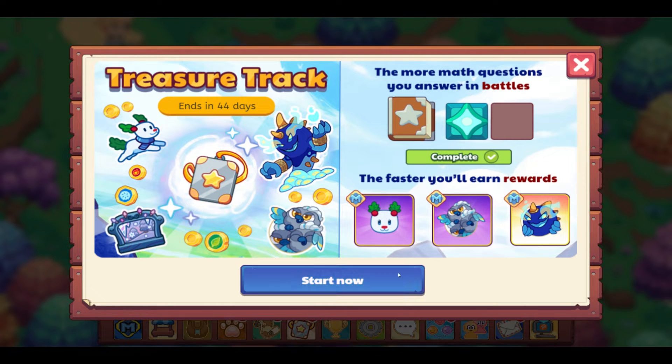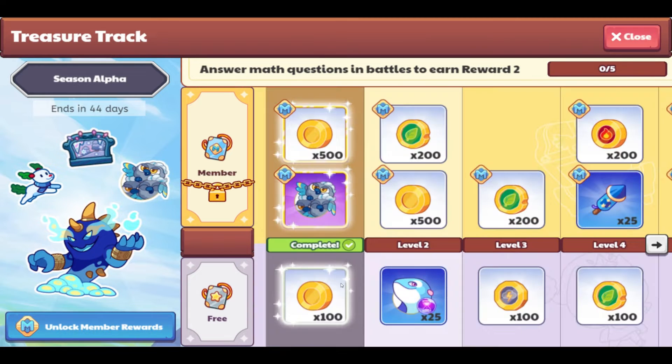Let's take a peek and see what this is. Here is the Treasure Track. This is Season Alpha — so there's going to be Alpha, Beta, Delta, and so on. It says 'Unlock Member Reward,' so there's a free track and a member track. This is a Battle Pass! I'm so excited that they have a Battle Pass here.